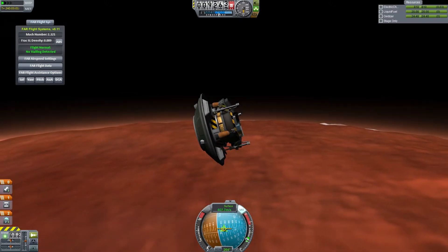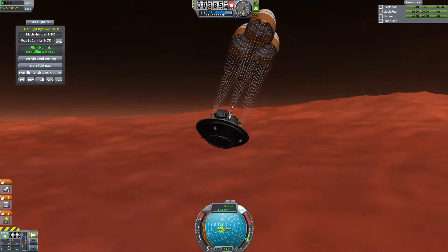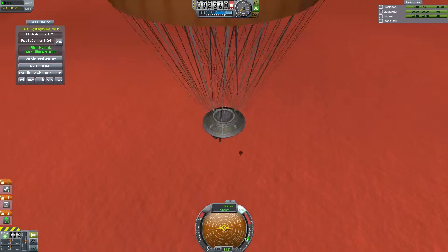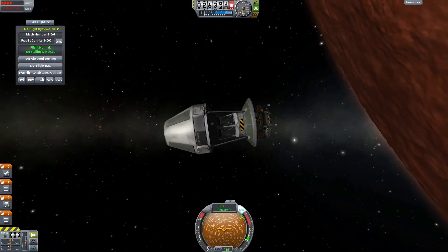We have parachutes, so we're going slow enough that we're probably not going to die. But I still have to land it with rockets, so you never know — anything could happen. There I contemplated dropping it upside down but I was afraid to launch it into the ground. So instead I fly it and crash.